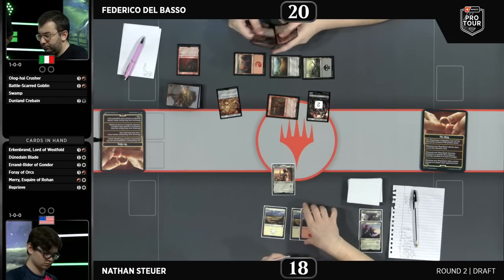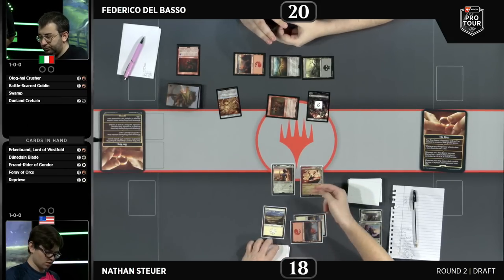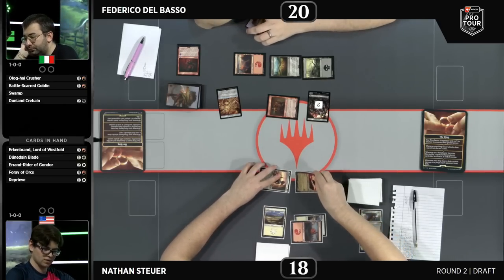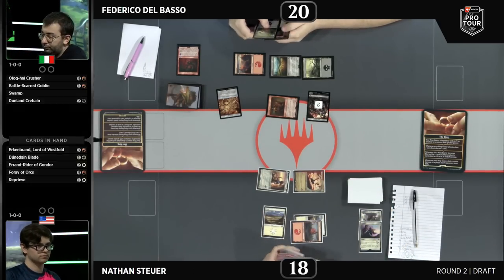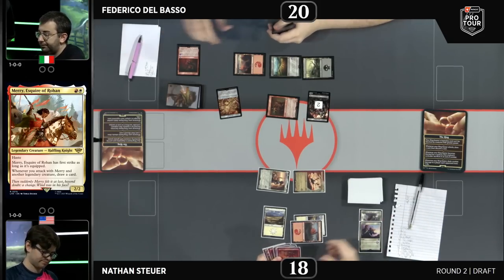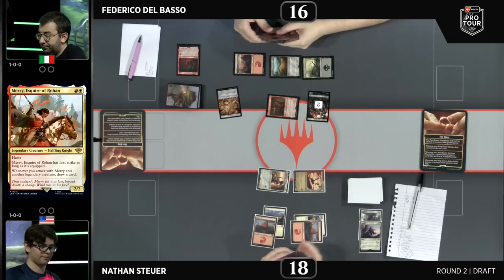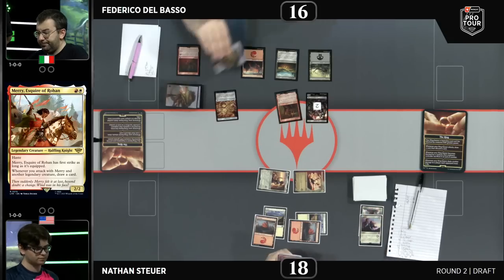Pretty unassuming card, Swarming, but it's done some good work. Here's a big turn for Stoyer as he gets in with Merry, Esquire of Rohan — in addition to Eowyn — draws a card, and hits his land drop. Things going very well for the Defending Pro Tour champion. That's a great start. This is really what Nathan's deck is trying to do: pairing Merry with either a ring-bearered creature or another legend and getting that card advantage going.